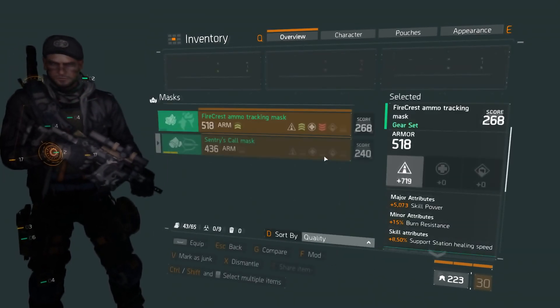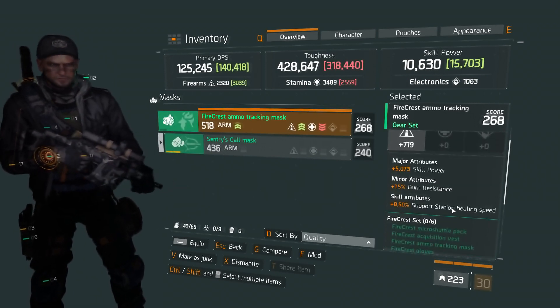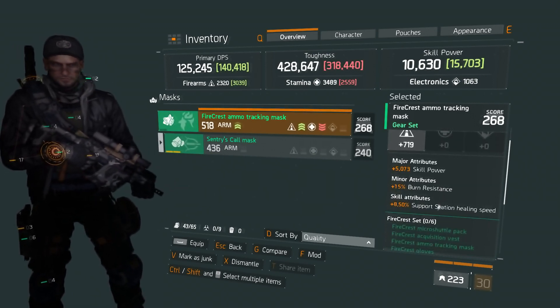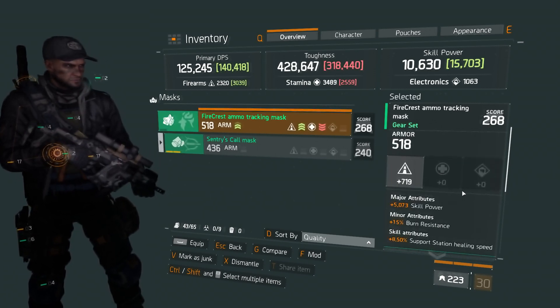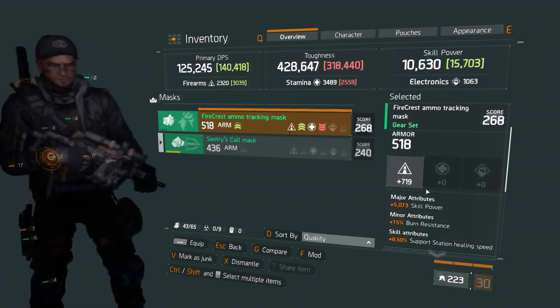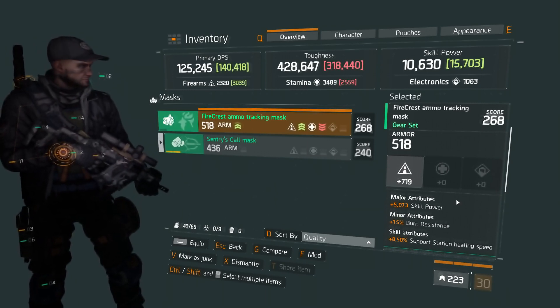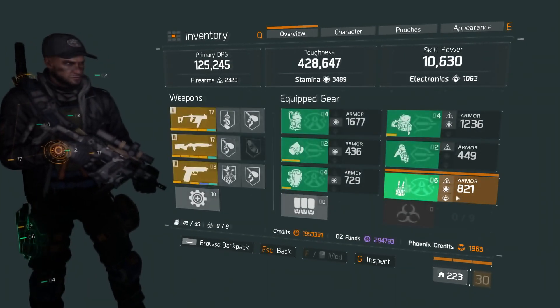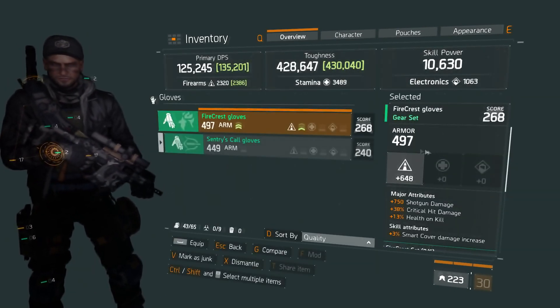Under masks I got a Firecrest piece: 518 armor, 719 firearms, 5073 skill power, 15% burn resistance, and 8.5% support station healing speed. Not too bad either. For what it is — for a mask — it has a gear slot and a mod slot, so it's okay.